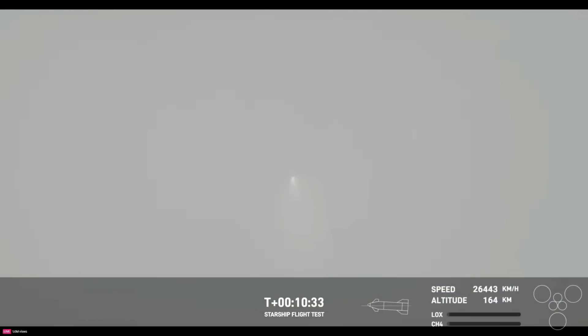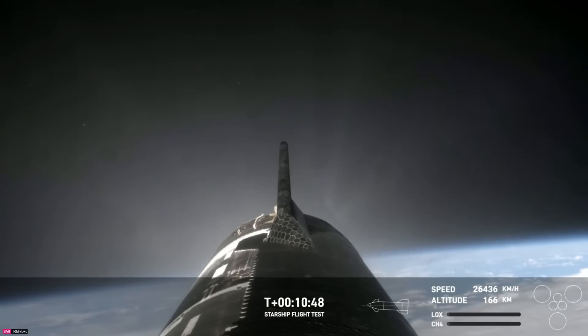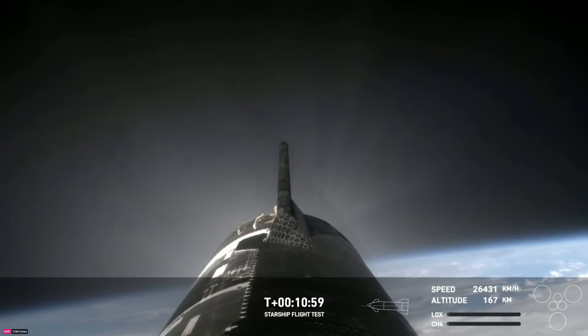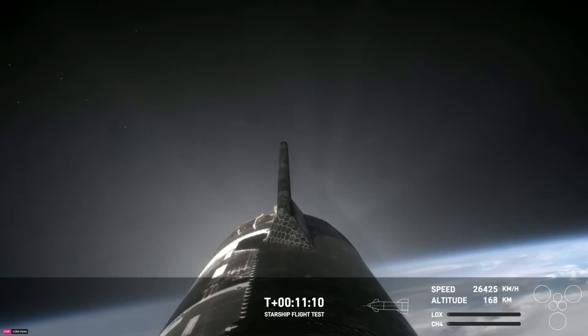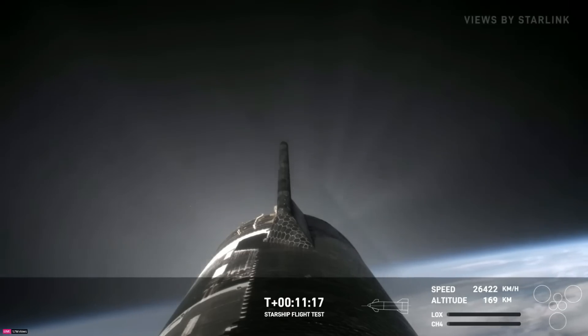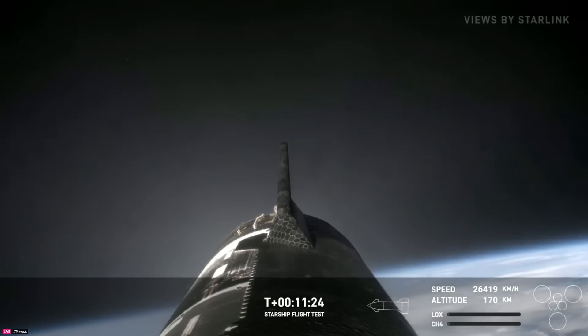That's a view from some of our tracking cameras on the ground in Florida. But the ship — we just heard successful orbital insertion, so it's right where it needs to be and is now going to continue on its way to coast until it comes to reentry. The booster had a successful boost back burn, jettisoned the hot stage, and then a landing burn — it looked like 12 of the 13 engines lit up, and then that first ever soft splashdown in the water. A whole lot still to come — ship now on its way to its primary objective of reentry, coming up in just under 40 minutes from now. Wow, what a nine minutes to start this mission off.